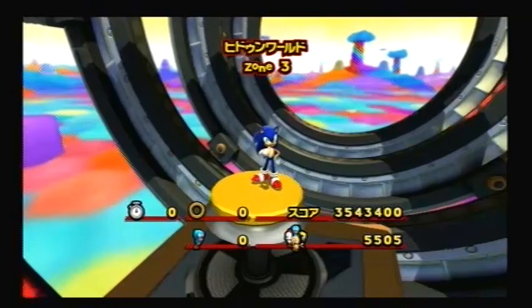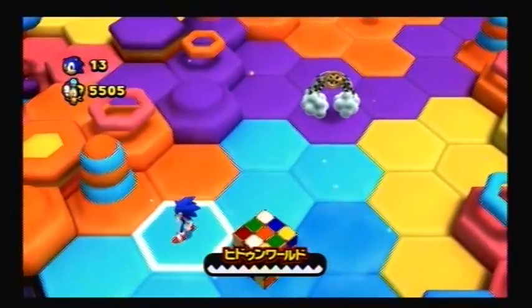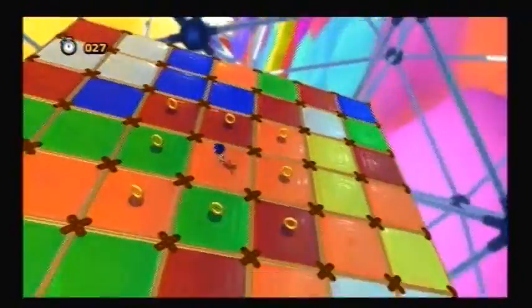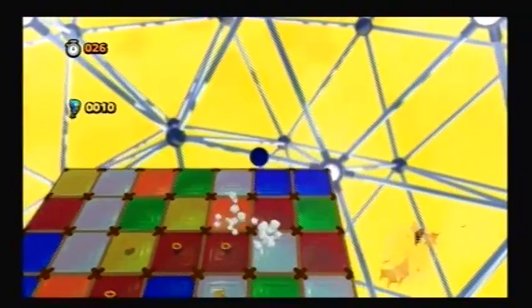And that's Hidden World Zone 3. But as we remember, the final zone requires 7,000 animals. So our next bet is to return to the first zone, and we're gonna spend the rest of this playthrough grinding. The animal count comes in quite almost exponentially when you break down those blocks.